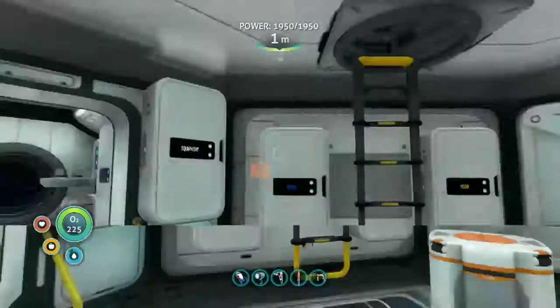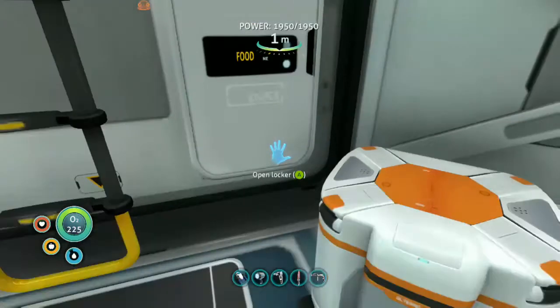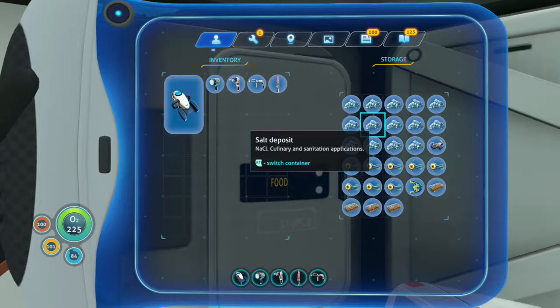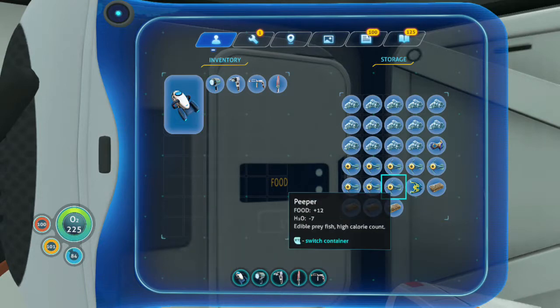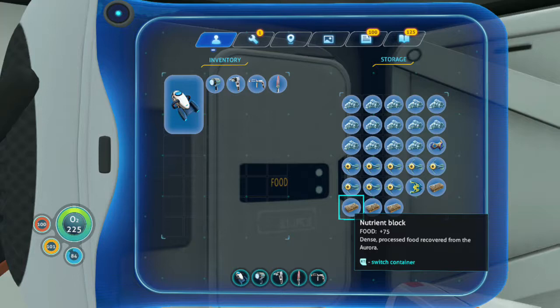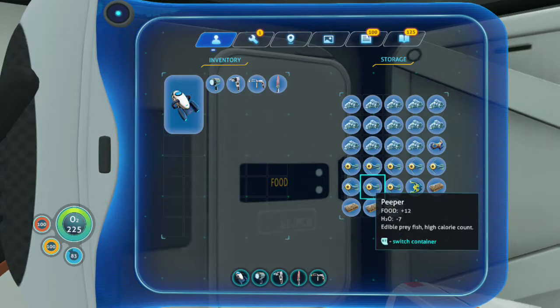So if you're away from your base for extended periods of time, chase your fish, cure your fish with salt — and that doesn't spoil. You can also loot quite a few nutrient blocks on the Aurora once you go inside. They are limited supply — there's only so many of them in the game and no way to produce any more, so use them prudently.